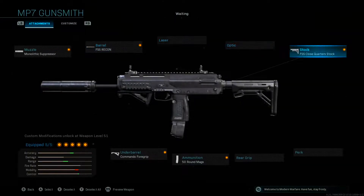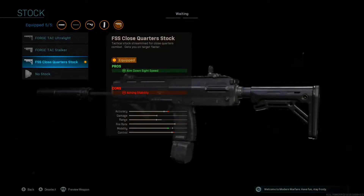Moving over to the stock, I like to use the FSS Close Quarter Stock because there aren't really any cons — it only affects aiming stability. The pro you get is definitely worth it because you get a bonus on aim down sight speed, which is very important for a submachine gun like the MP7.